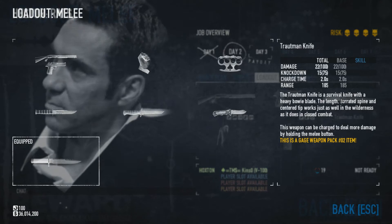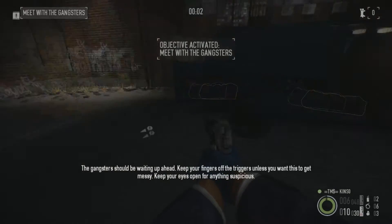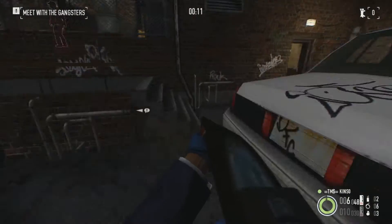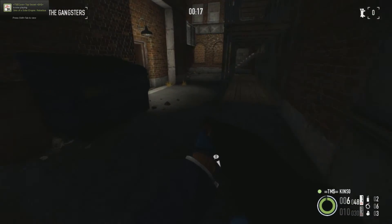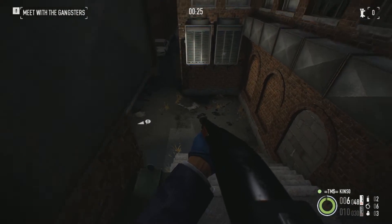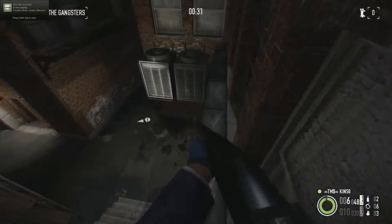Hey guys, it's me Kinzu. Now I'll show you how to make the second day of Fire of Rats deathless pacifist. It's not a serious video, it's just a fun video. I've already done a video on the normal way. This is about a little bug on how to not get any alert. It's really a bug, and I don't think bugged videos are recommended for the stealthing guide, but I'm just enjoying it while it lasts — it might get fixed soon.